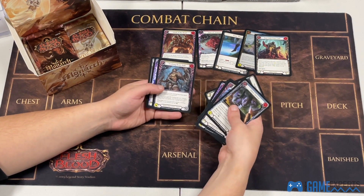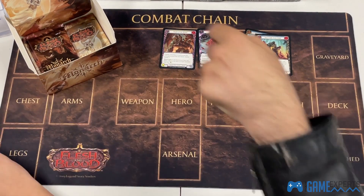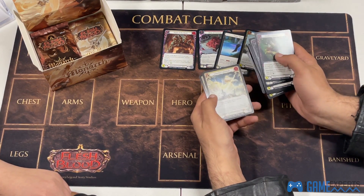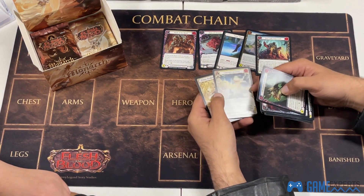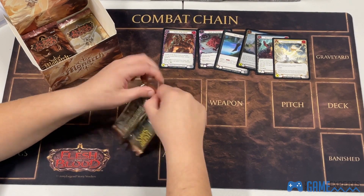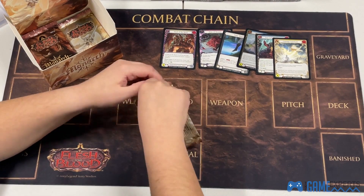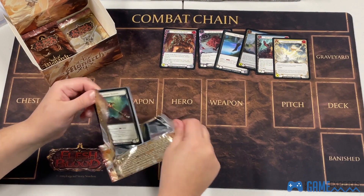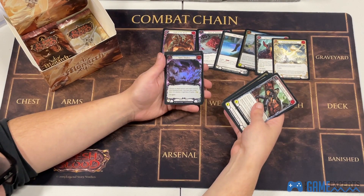Rise Above — cool. Rare foil. Boom — another mythic! Celestial Cataclysm. That's five mythics for the box so far. Prism's probably my favorite hero out of the whole new set. The whole angel card theme — really really cool. Keep talking because I can't get this bloody thing open!